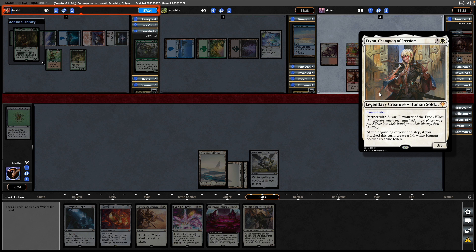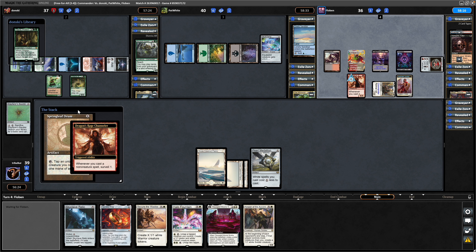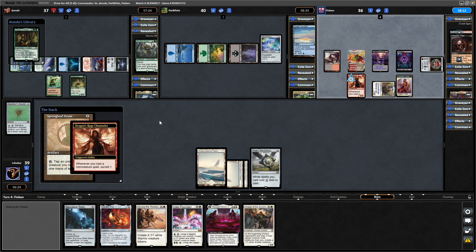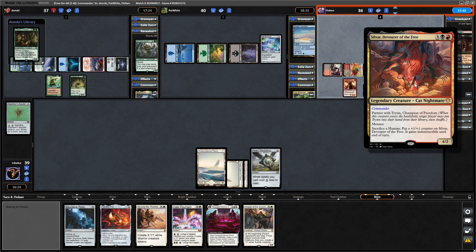The opponent is now deciding to offer up a trade with the Nyssa over here. Maelstrom just decides to take the damage though. And there we see a Springleaf Drum, so adding a mana of any colour by tapping down the tokens. Hasn't surveilled anything into the graveyard yet. And then out comes Sylvar, Devourer of the Free.